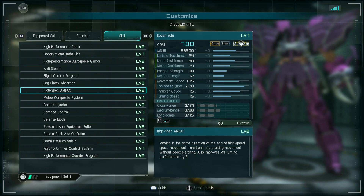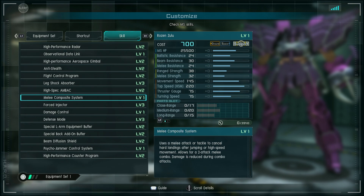AMBAC is important because if you don't have that braking movement, it's basically the equivalent of balancers in space, and gives it three points higher turning in space as well. Melee composite system: uses a melee attack or tackle to cancel hard landings after jumping or high-speed movement. Allows for a two-attack melee combo. Damage is reduced during combo attacks. So it's basically balancer and combo controller combined, because on these things that have a basically full skill list, they kind of had to do that.